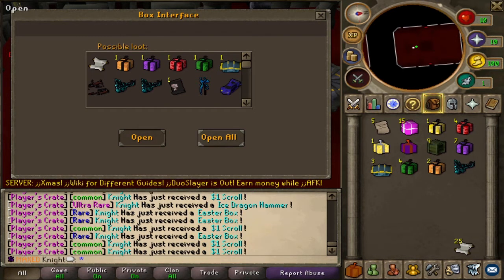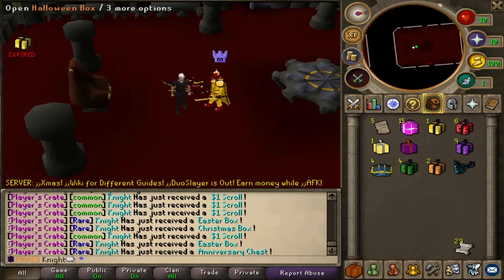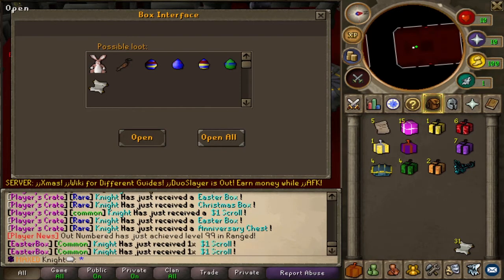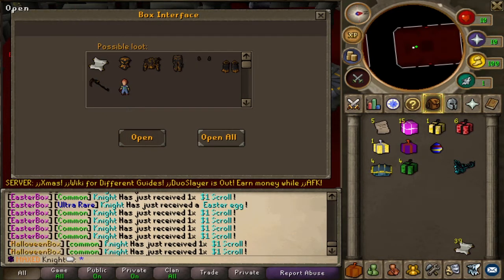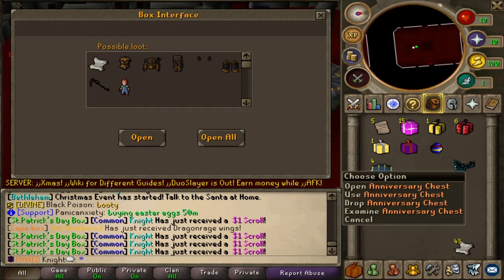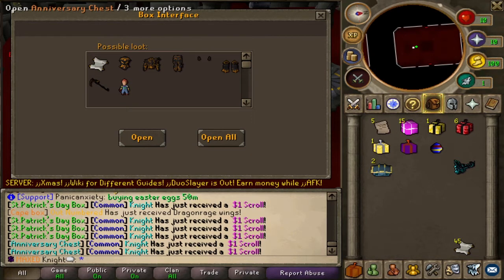Ice dragon hammer — okay, not bad at all. Now let's open up these Halloween and St. Patrick's Day ones. We'll start off with the Easter's — come on dollar scroll. Oh, Easter egg 50 mil right there! Now let's go for the Halloween, let's see if we can get something good here. Nothing good, nothing good. St. Paddy's Day — anything? Just common shot, dollar scrolls.